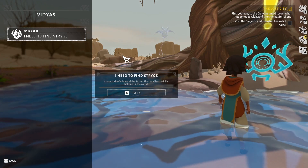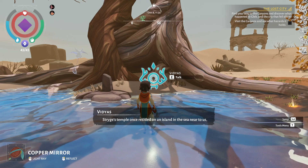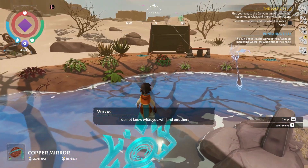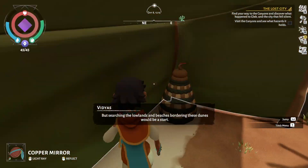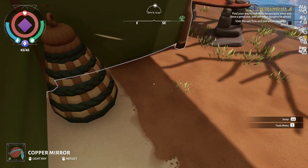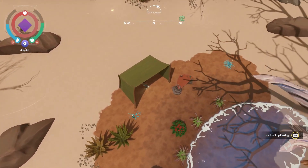Strige's temple once resided on an island in the sea near us, but I suspect that even the seas are not what they once were anymore. I do not know what you will find out there, but searching the lowlands and beaches bordering these dunes would be a start. I think she's the one that's out this way. If you can gain her favor, perhaps you'll learn something of her power of winds and storms. So we've got those two points of interest. I'm gonna quickly rest, and I guess that's our next focus.